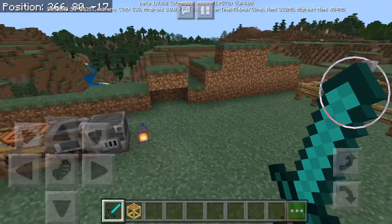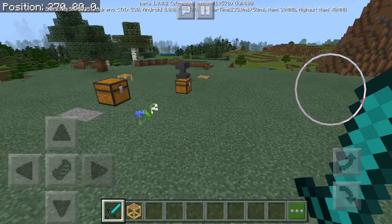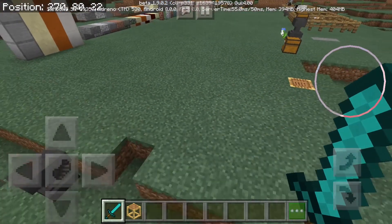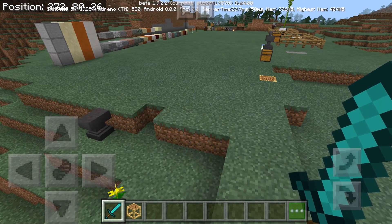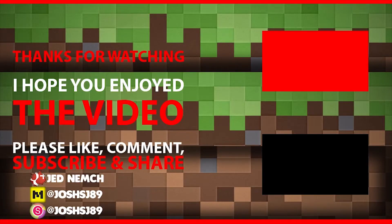I think I've gone through every single feature here. This is the Village and Pillage update 1.8 and 1.9. This is a very cool update, and I think you guys will enjoy it. So you guys should check out the beta — 1.9 is out right now for Android, Xbox One, Windows 10, and all of those. Thank you guys for watching. Please like, comment, subscribe, and share. See you guys later. Love you all.